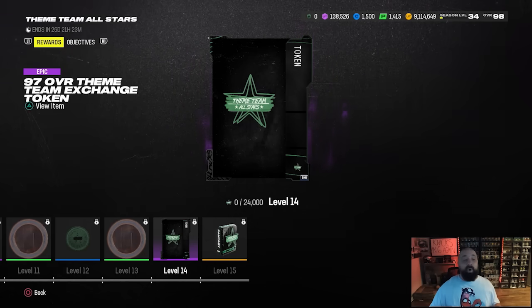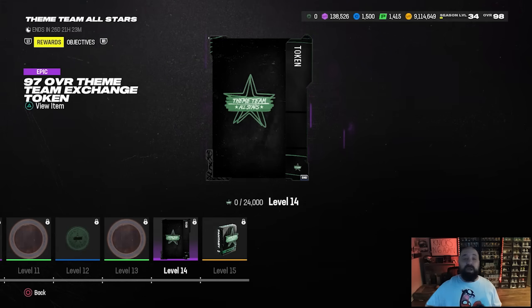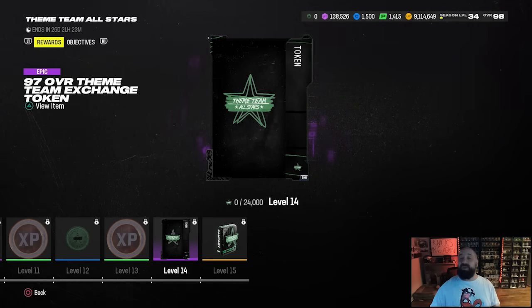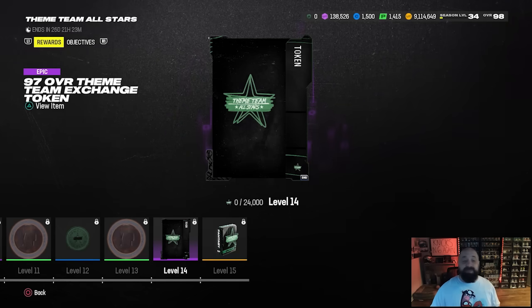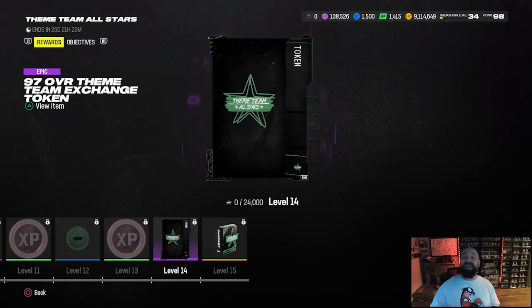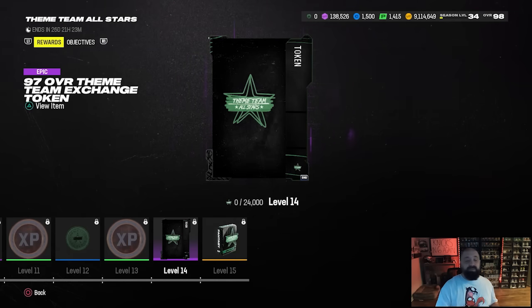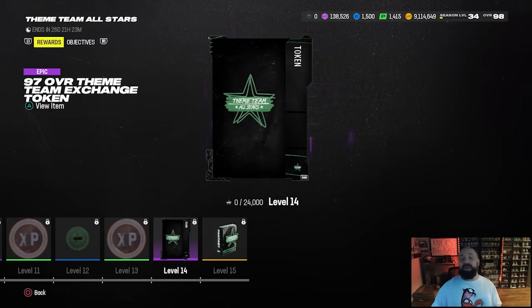Three of these tokens turn into a 97 overall Theme Team All-Star player. There's one specifically — Jordan Mailata, a middle linebacker — who gets mid zone KO, lurk artist, and Tackle Supreme all together for zero AP. The main reason you want these 97 overall cards: they have great discounted abilities, and they quick sell for 1,800 Theme Team coins. This turns tokens into currency to upgrade players from 92 to 99.